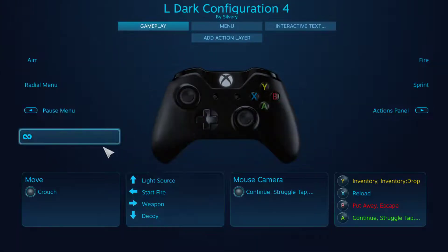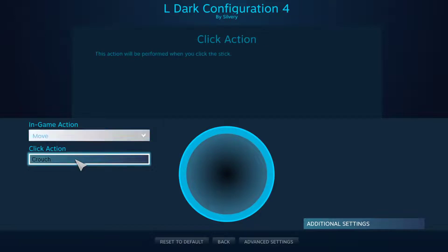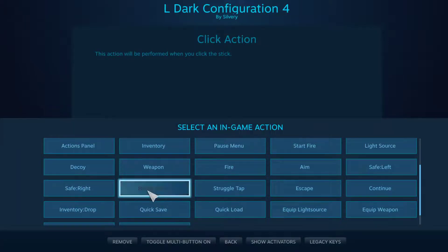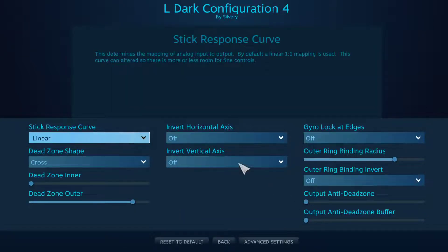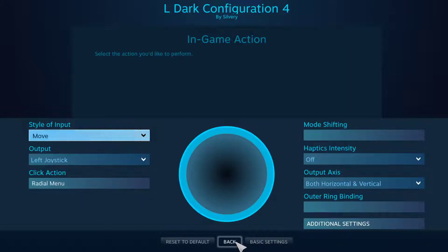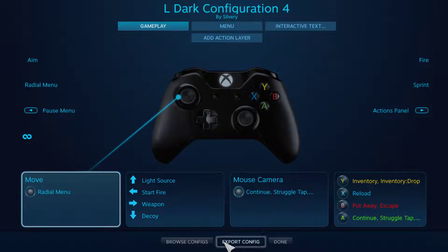I don't want to mess up the official one. I'm going to change this to radio menu. Radio menu, additional settings, menu. Advanced settings - there's no option for press and hold. Sensitivity, general lock, invert. Back. Electric stick. Done.